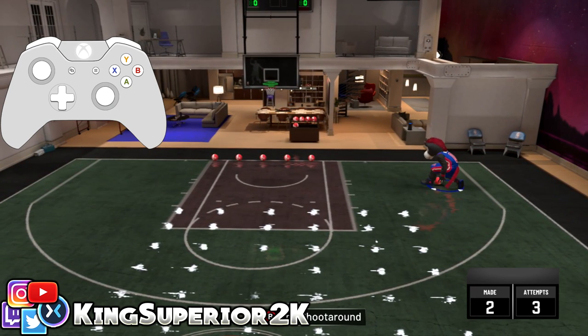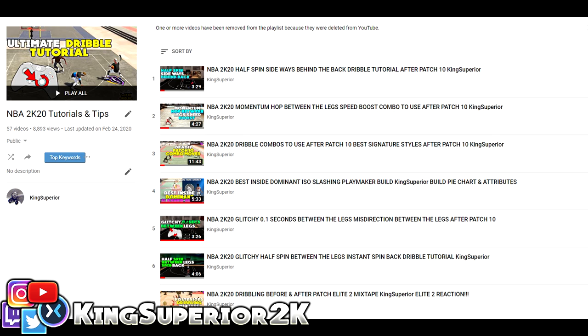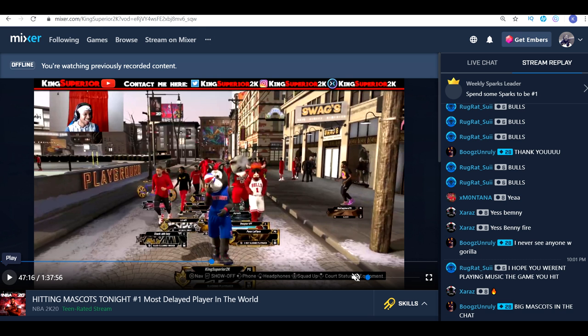The subscriber who requested this move was Combo Cage on Instagram — hopefully this video helped you out, and anyone else watching. If it did, drop a like, comment, and subscribe if you're new. I also have a link in the description to a playlist called NBA 2K20 Tips and Tutorials with tons of dribble tutorials — the move you're looking for is probably already in there. Follow me on Mixer and Twitch, I'll be streaming soon. My name is King Superior — peace.